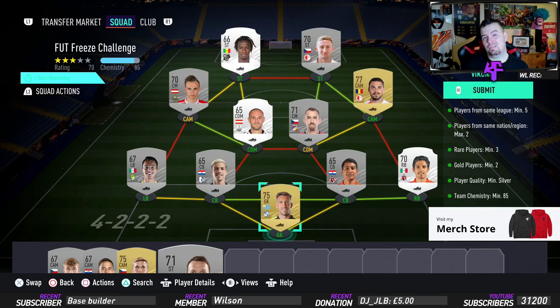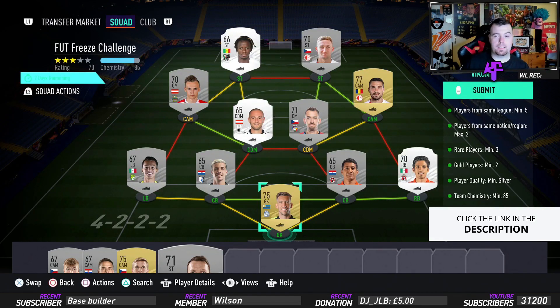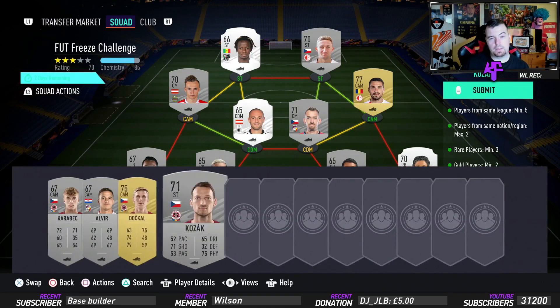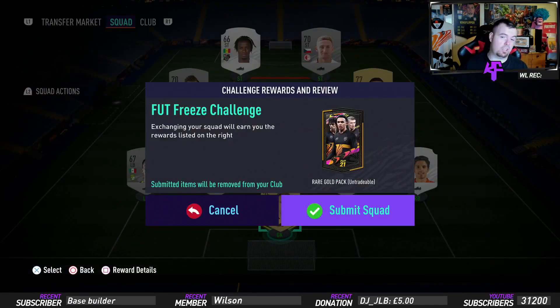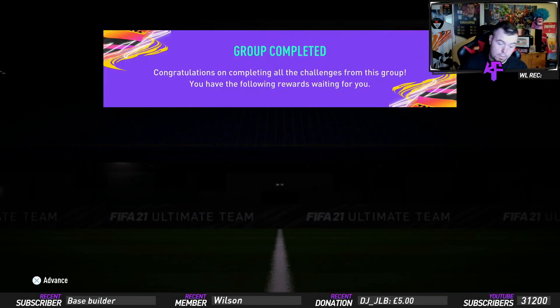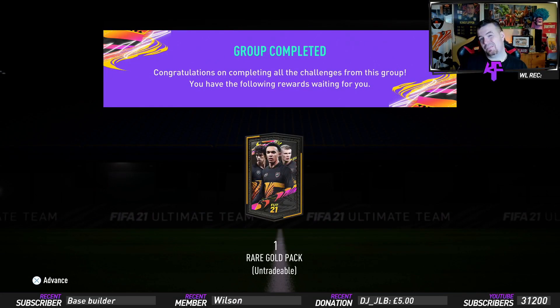So this cost me 3.7k in bids, which is not bad. I wouldn't spend more than 5k on this SBC — 5k is the max I'd push. If you can do it for less than 4k like I did, that's a bonus. Some players I was bidding on ended up too expensive or didn't give enough chemistry, but the SBC is all done for 3.7k.